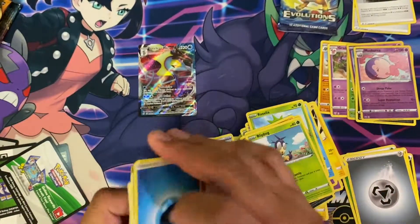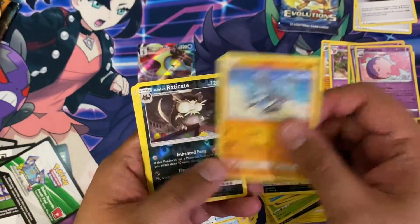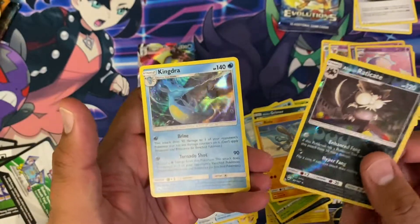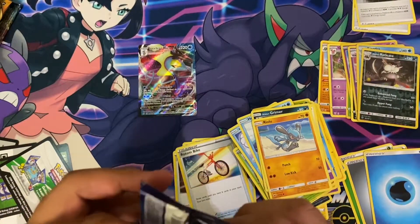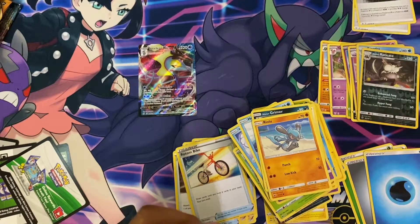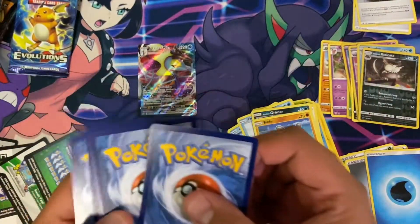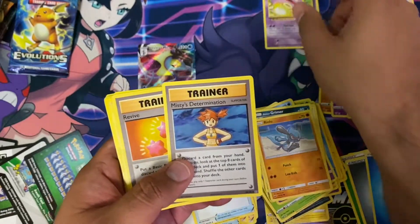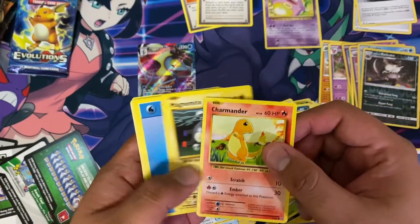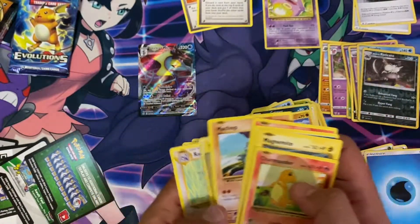I forget if this is one, two, three, four — yes it is. Oh okay, that's a card, pretty cool. And the XY Evolutions pack — Charizard time! So what am I talking about, it's always Charizard time in this channel. Well, sometimes Pikachu. This is a green pack also. Shiny Energy and... bust I guess. Not sure.